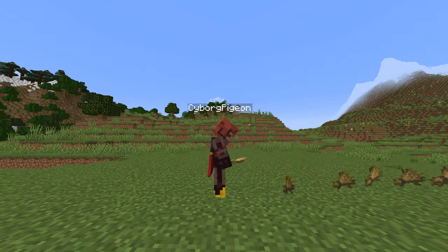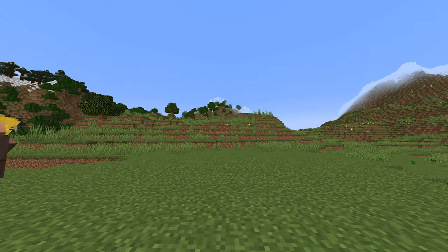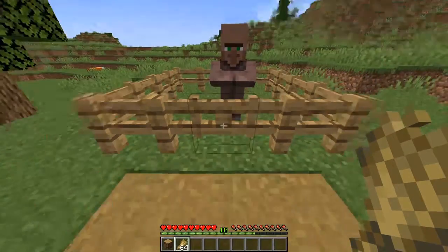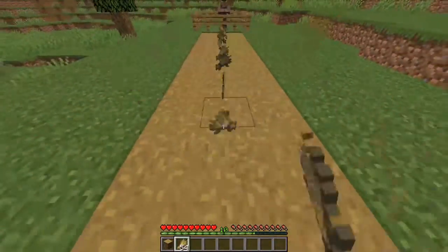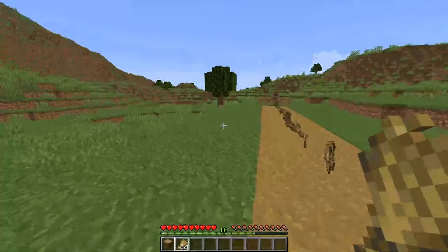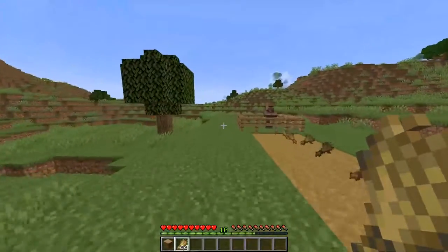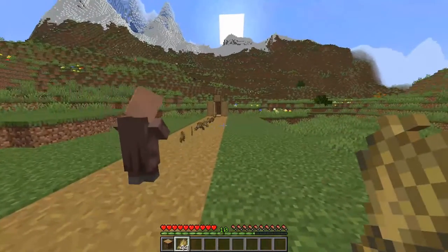Did you know about a simple way to move villagers in Minecraft? All you need to do is make a trail of wheat from your confined villager to the location you want the villager to move to. Release the villager and it should follow the wheat trail to your desired destination.